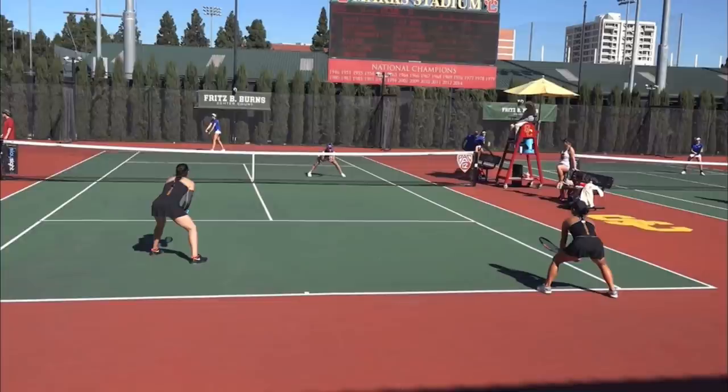Look at the server's partner — they're crouched, they're ready, they're super aggressive and super athletic looking. Make sure that that's what you look like. Same thing on the return side with the returner's partner.